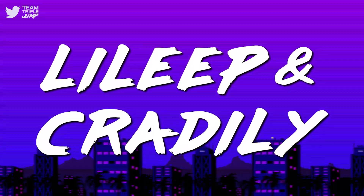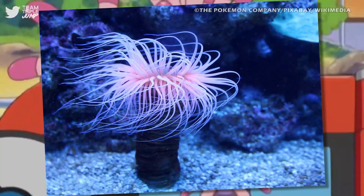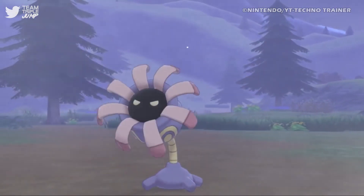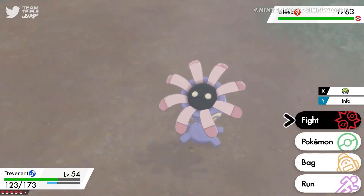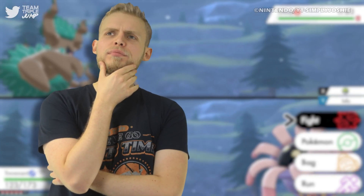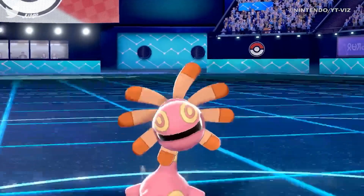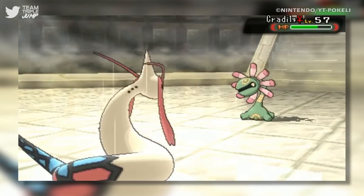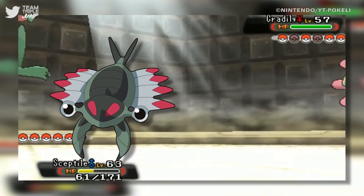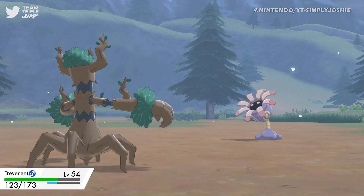#3: Lileep and Cradily. When Pokémon players revive the root fossil, they are rewarded with Lileep, the sea lily Pokémon. Lileep takes inspiration from real-life sea lilies, or crinoids if you want to get scientific, which is a shame because sea lilies are really boring. Lileep just sort of sits there, occasionally opening and closing its leaves with all the enthusiasm of a pensioner shuffling to the shops to buy loo roll. Trainers who slog it out with Lileep long enough are rewarded with Cradily — a slightly more exciting version of Lileep in the same way that watching paint dry is more exciting than counting individual grains of rice. Neither is particularly thrilling, especially compared to their fossil counterparts Anorith and Armaldo. You can see why Game Freak never designed a Pokémon based on an extinct underwater plant ever again.